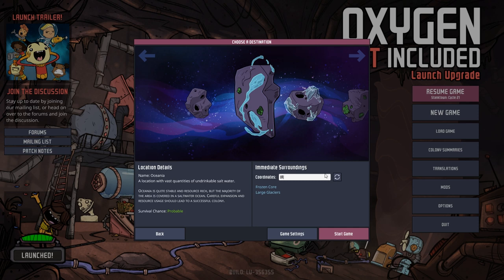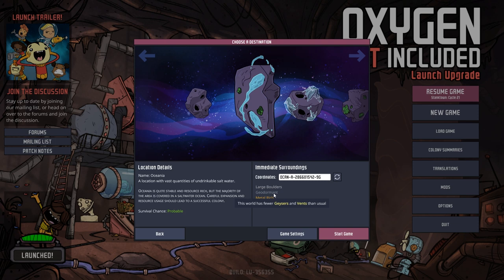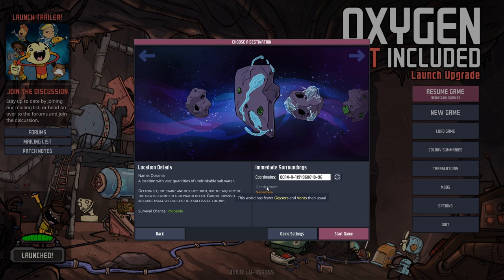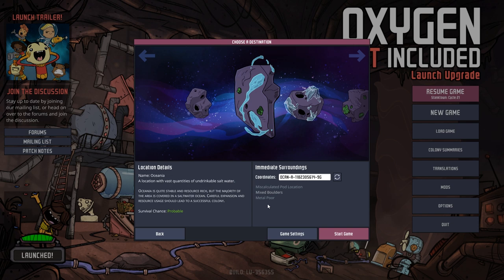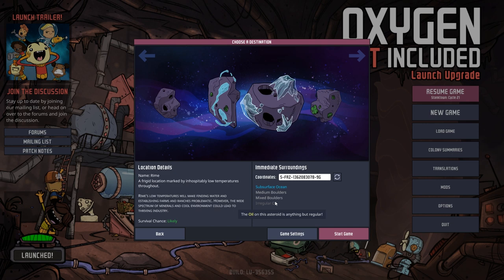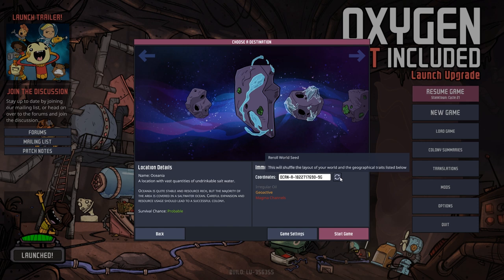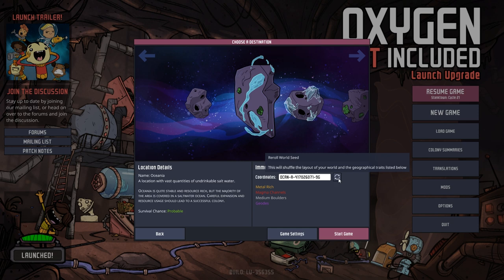What are our coordinates going to be? I can cycle it until it has a whole bunch of stuff — geo-dormant and geo-active. So I can go until I find stuff that I like. I'm assuming gray is bad. Metal rich and geodes would be cool. Oh, a refresh button — I can even change it based on the seed. So that means a seed changes this. We want something that's geoactive. I'd like to pick something that's insane.